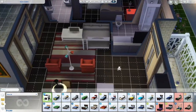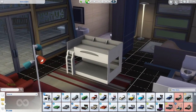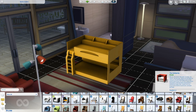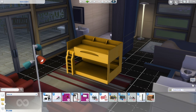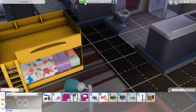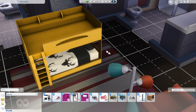There's the bed — I'm just going to put this in the living room for now because we're only testing it to see if it works. We've got the bunk bed here, the actual base of it. This comes in loads of different colors which I appreciate. Then there's the mattress — it's separated, so it's like this and then you just place it in there with the bb.moveobjects cheat.